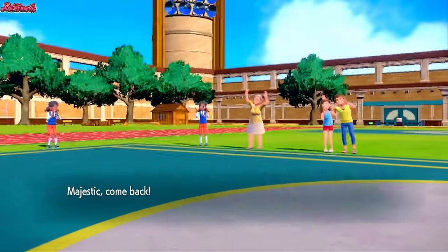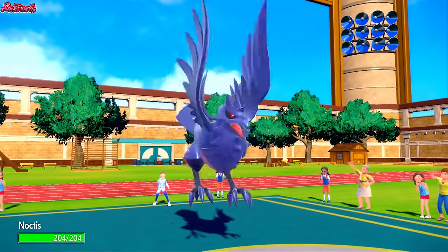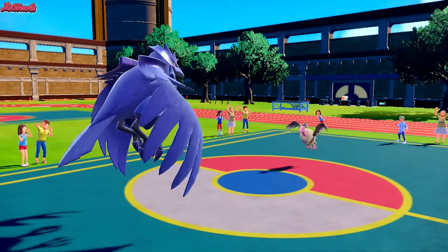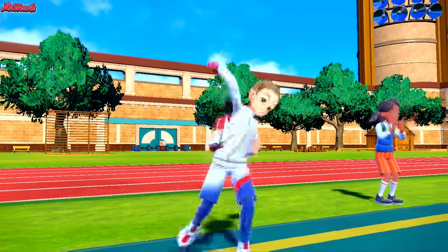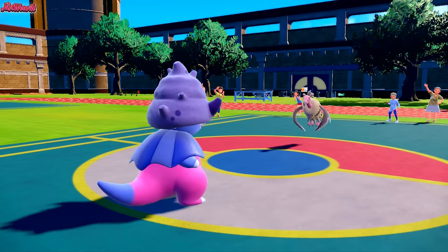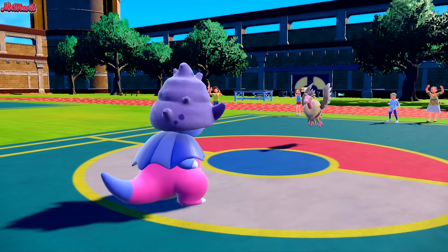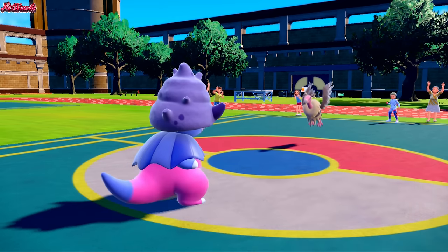I'm going to go Corviknight and then go for a slow U-Turn. We do have minus Speed nature with zero IVs in Speed, so we should be able to just get outsped by the Mandibuzz. They go for a Whirlwind, which is going to blow us out of there. We get sent out into Slowking, which is fine. They probably go for a Knock Off, so I'm going to go for a Thunder Wave. They actually go for a Protect — so Protect is going to protect them from the Thunder Wave, and they scout what we're going to do.